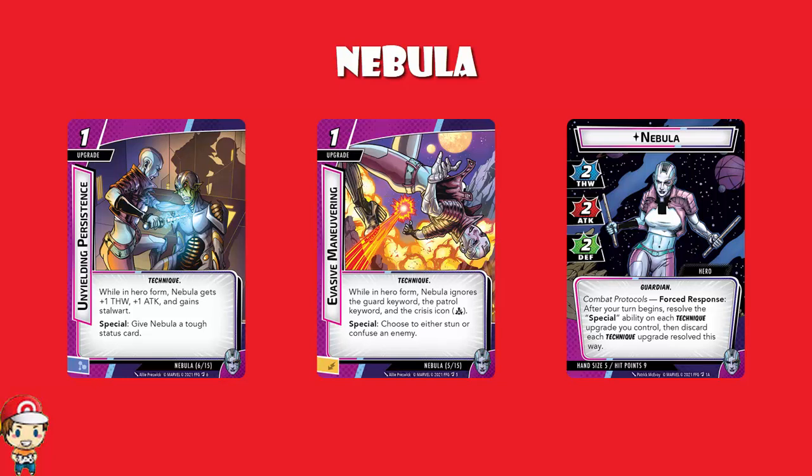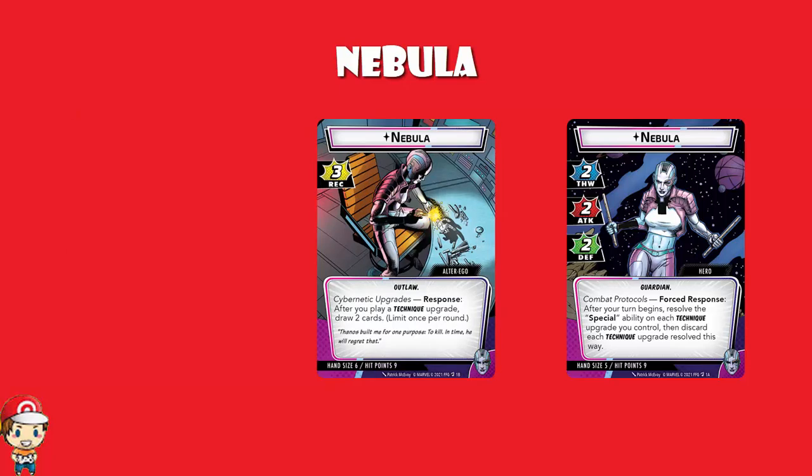So that is what makes Nebula so interesting. You can stay in Alter Ego mode with phenomenal draw power — you're going to have eight cards most turns — and really set up a whole suite of these upgrades and then go into Hero mode for one phenomenal gigantic turn. Or you can stay in Hero mode and have a bunch of really good one-cost cards on a one-turn delay. Or you can have some mix of the two. And there is no one right answer — you flick between them, and I love it.